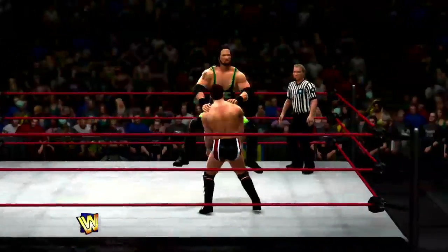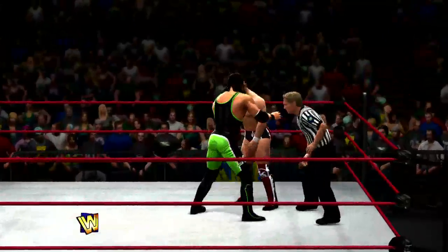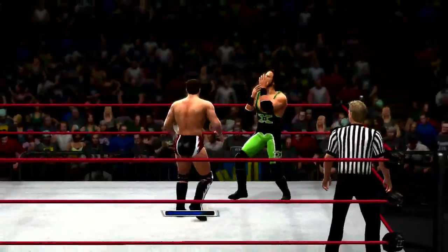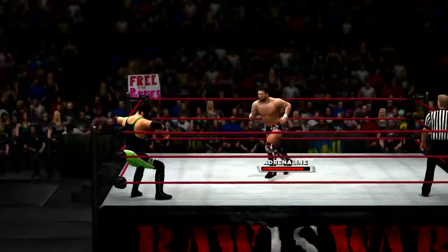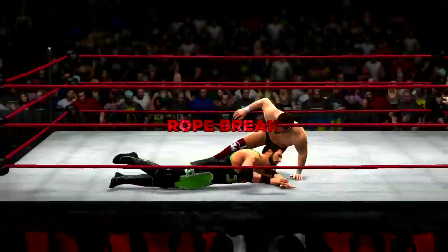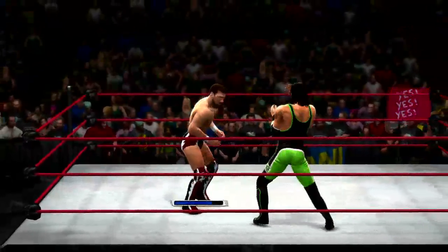What's gonna happen here? Look at that — crafty AI. Those pullback attacks always get me. As you can see, we have these new reversal indicators so that you know when you've successfully reversed an attack, or if you failed at an attack. There's Daniel Bryan's patented corner drop kick — another new move in this year's game. We just saw a reversal indicator right there.